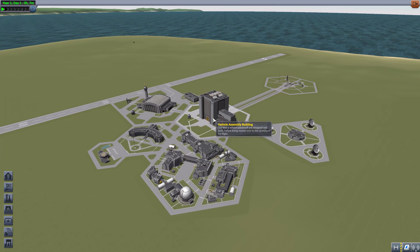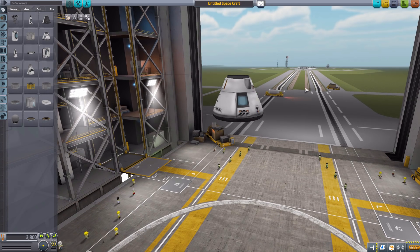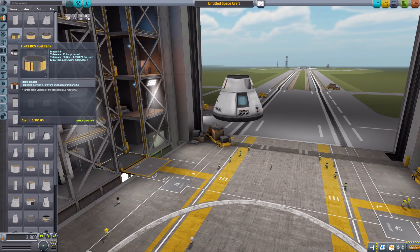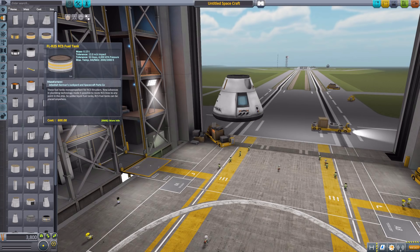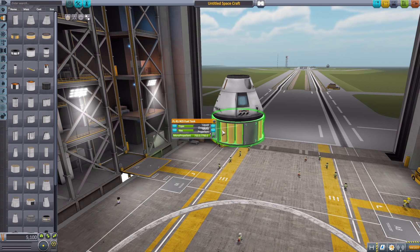So let's jump into the VAB and have a look at how this mod works. First we'll need a command pod so we can eventually take this thing out to the launch pad to play around with it in flight, and then head down here to fuel tanks, where I need to talk about the first little division in this mod. There are different kinds of tanks that you have to basically think about in this game.